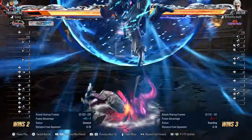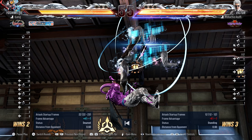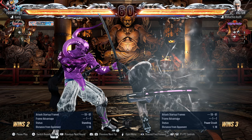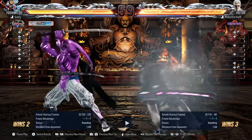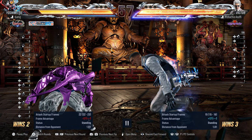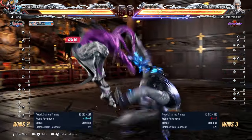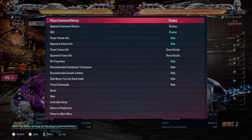He goes for his command grab — he could have broken it with a one plus two. So I'm going to control the character right now. All you need to do is just press one plus two, and you can break the grab.